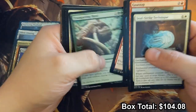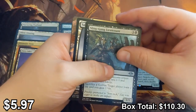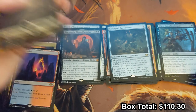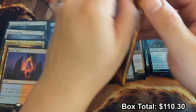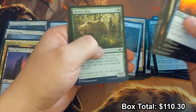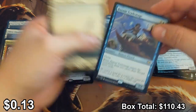Scrapyard Recombiner and a foil Slinggang Lieutenant — not sure what that's worth but it's pretty cool, actually part of that Conspicuous Snoop combo I was talking about earlier. We're about two thirds of the way through the box. I'd like to see at least two more mythics, preferably three. In a Masters box you expect about three; in Double Masters you expect about seven. Another talisman, Bazaar Trademage — Bazaar of Baghdad on a stick, but you only get to use it once.